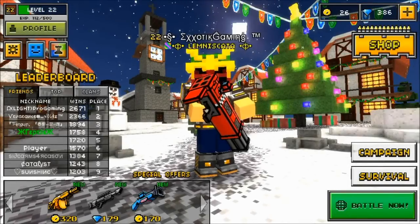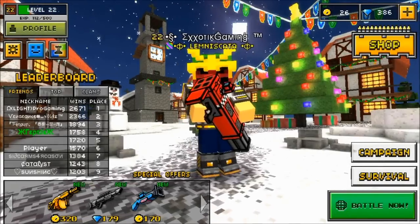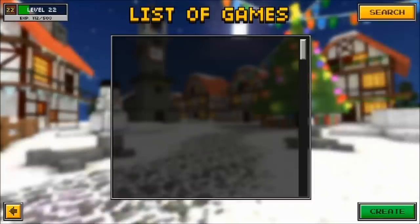Hello guys, Exotic Gaming here back with another Pixel Gun 3D Out of the Map Glitch Tutorial. Today we are going to be doing it on the map Space Station. This glitch is very similar to my Out of the Map King of the Hill and Pirates glitches, in the fact that it does require a jetpack.